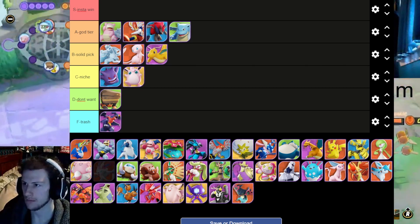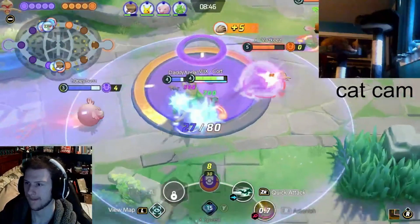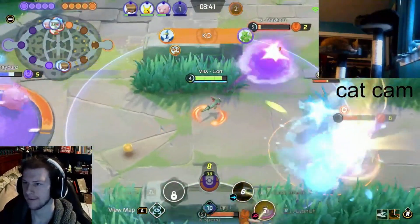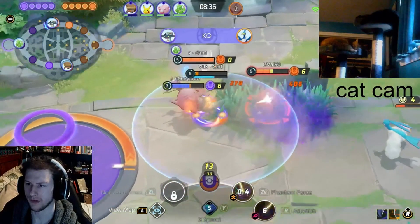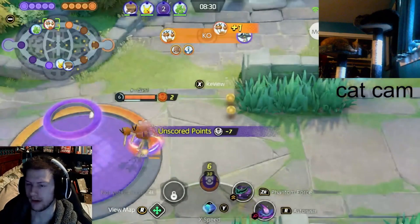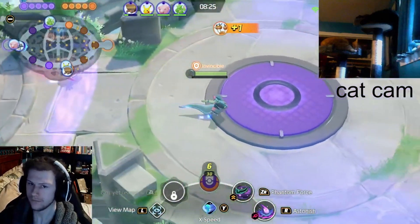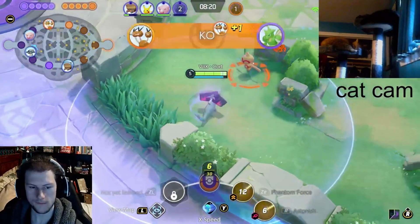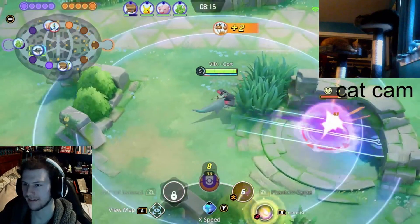Rising in popularity is the new Sylveon build — no longer is Hyper Voice Sylveon a thing. Now it's Mystical Fire, which I loved from the beginning, but it didn't do enough damage before. Now you're a jungle-invading demon as Sylveon. The unite move is pretty good — you jump in the air, do a little damage on landing, and it saves you out of a tough spot or lets you jump over a wall. But if you try to use it wrong you're gonna die. Great jungle-invading mon with early evolution.